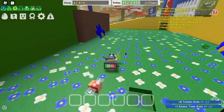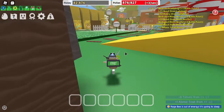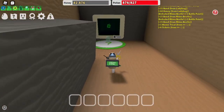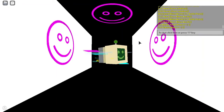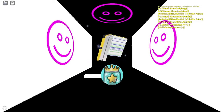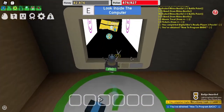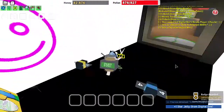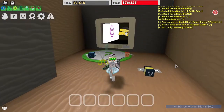Once you've collected all the tickets, go back to the PC area. Press E again and you will get another smiley face logo. You get three smiley face logos total, and it will give you the word 'Jelly,' the 'How to Program BASIC' book, and you'll also get the badge. You can enter here and do whatever you want.